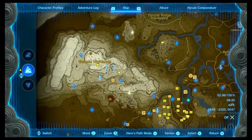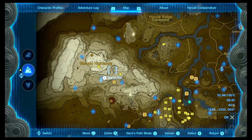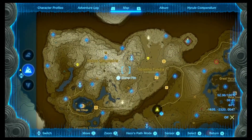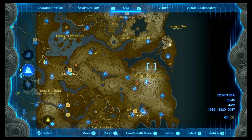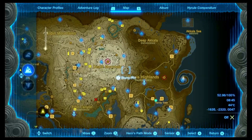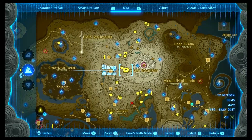If you have some Lizalfos tails left, you can go to the Gerudo Highlands for some Ice Lizalfos tails, to the Hebra Mountains for some Ice Lizalfos tails, and at the other side of the map to Mount Lanayru. To get some Fire Lizalfos tails you can go to Death Mountain. Here I have also marked each Fire Lizalfos with a chest.